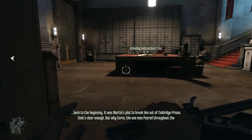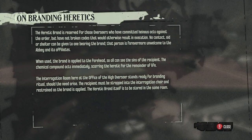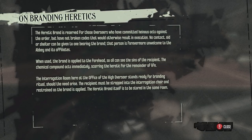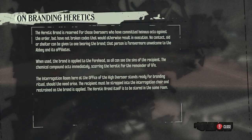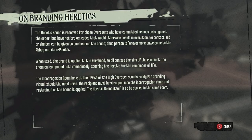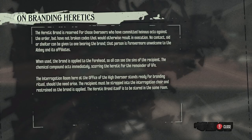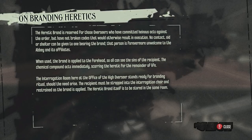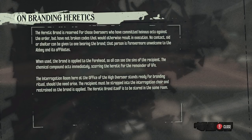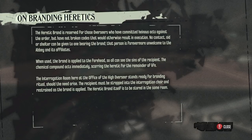In every mission, there's always gonna be a non-lethal way to accomplish it, and this is gonna be ours. The heretic brand is reserved for those overseers who have committed heinous acts against the order, but have not broken codes that would otherwise result in execution. No contact, aid, or shelter can be given to one bearing the brand. That person is forever more unwelcome to the Abbey and its affiliates. When used, the brand is applied to the forehead so all can see the sins of the recipient. The chemical compound acts immediately, scarring the heretic for the remainder of life.